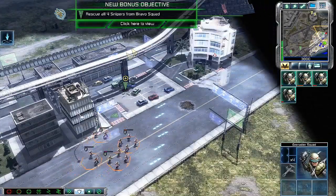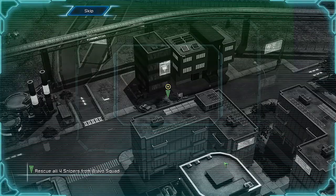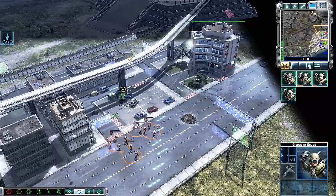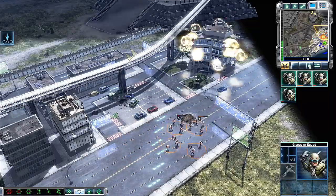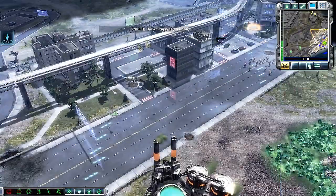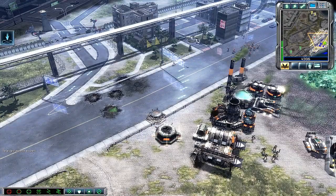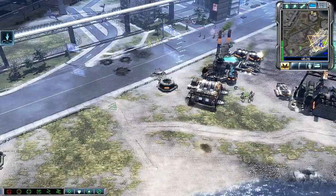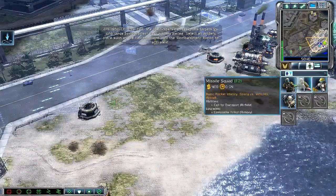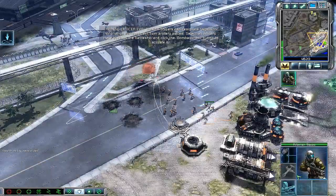Enemy units sighted. Flush them out! Bravo squad is scattered throughout the city. Find them. Bravo One, reporting for duty. Heading to new position. We can get in there and designate a target for bombardment. There are two more Bravo squads in the city, Commander. The GDI snipers can designate targets for long-range bombardment from artillery pieces.